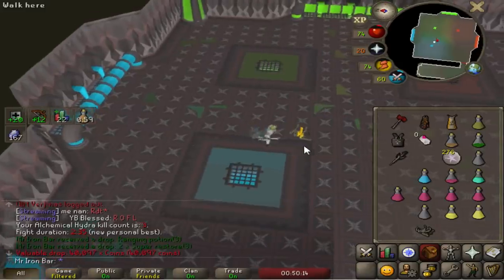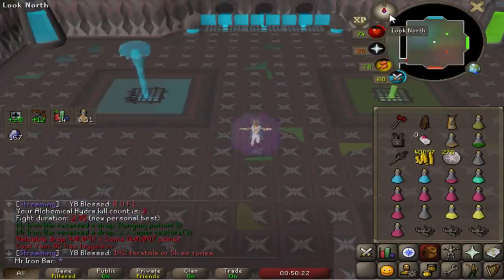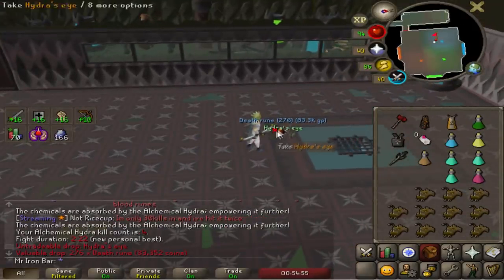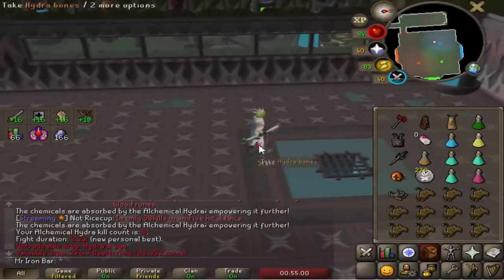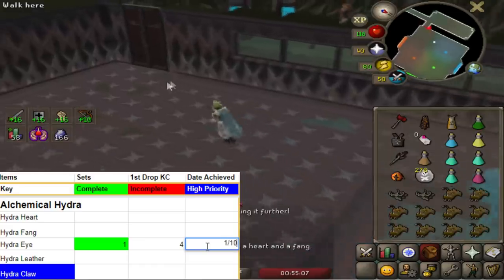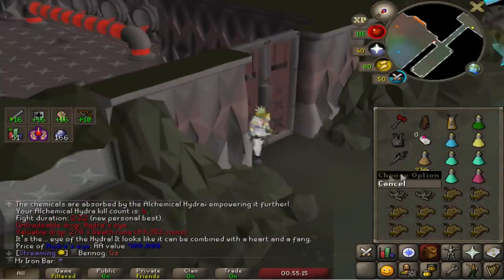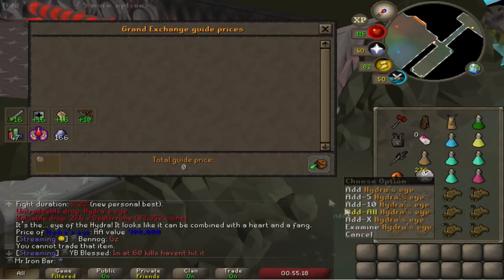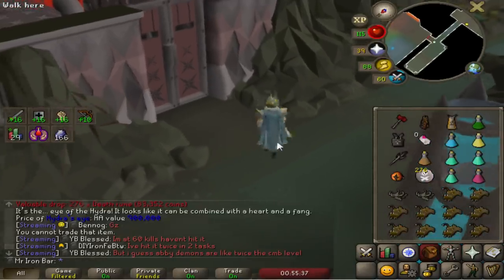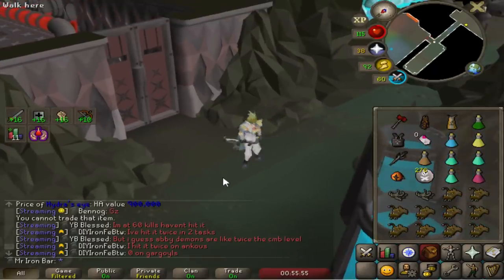Holy shit — Tbow is broken here. Third kill, we got more potions, but I'm using a lot of supplies for like two kills. I learned from the boys that for auto attacks — what the f***? Hydra's eye! Oh my god, I got something. It looks like it can be combined with a heart and a fang to make the ring. I just got a drop at 4KC — I can't even price check it. Holy shit. Very nice. I need a heart and a fang — that's one out of three. Fourth kill.